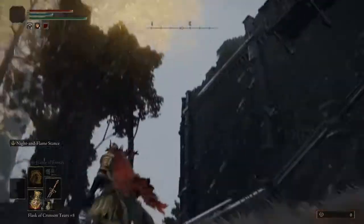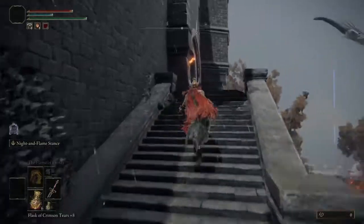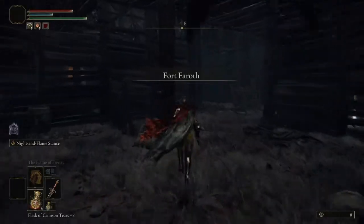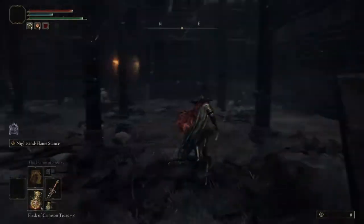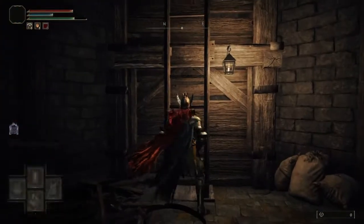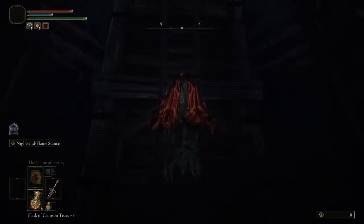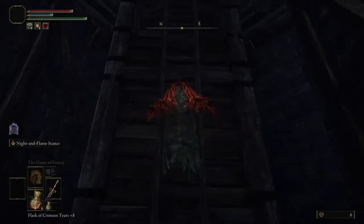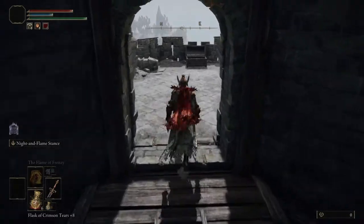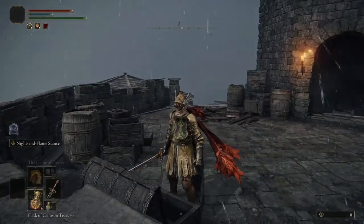Once we're at Fort Farrath, we're going to go upstairs. There's a couple of enemies in here but we're just going to run straight past them and go up these ladders. They are quite hard to kill, especially when you're earlier on in the game. So that's where the right hand piece of the medallion is.